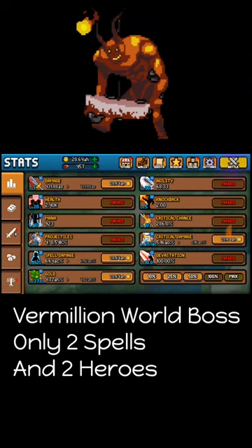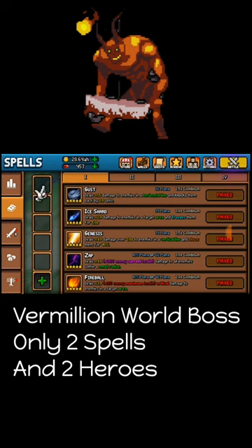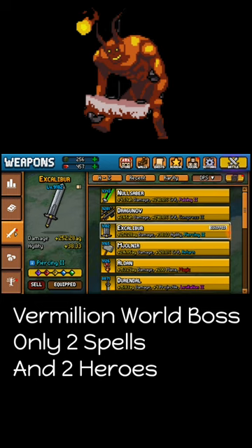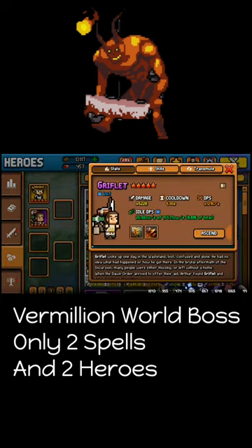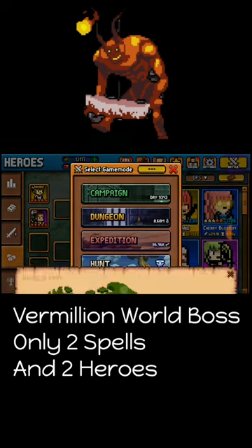In this video I'm going to tell you how to defeat Vermillion, the new boss. You need to go into the tier 1 spell — you need zap and also Firebell — and unit Excalibur for your main weapon, unit King Arthur. You also need to get the Griffel.